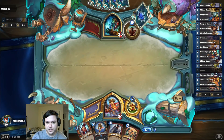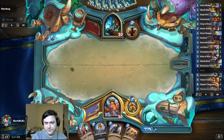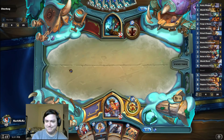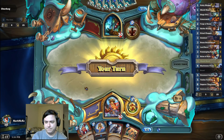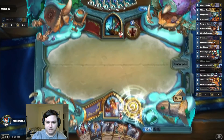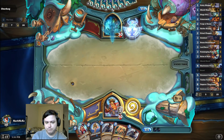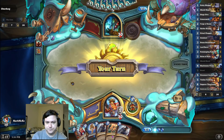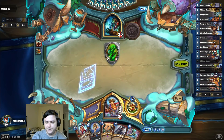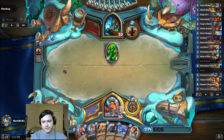Alright, not too bad. Shamans shouldn't be that bad of a matchup, I don't think. My opponent full kept, though, as they always do. Very nice. I'll hold that for now — I don't know what he is yet. Nice and slow. Taunt totem — literally cheating. Very nice indeed.